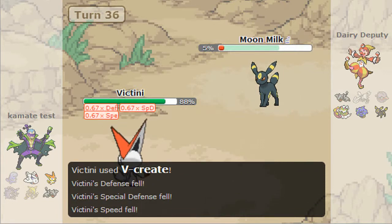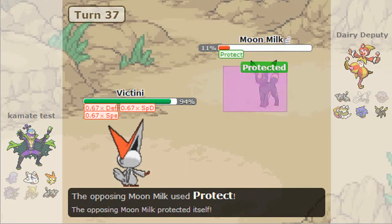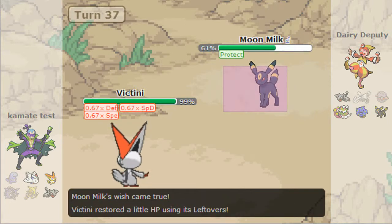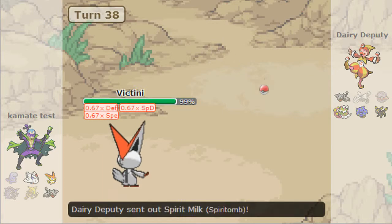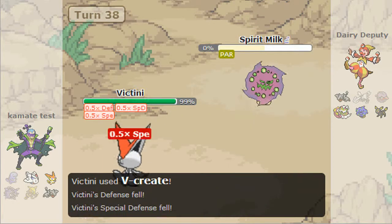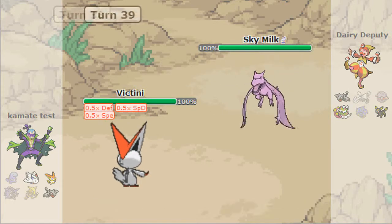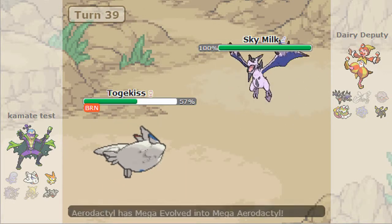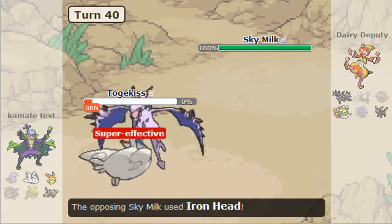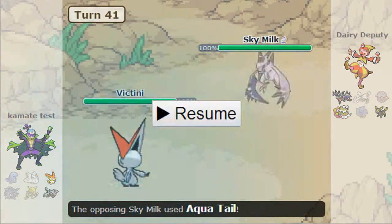Now I can sack Spirit Tomb here if I want — I was only keeping it around because Sucker Punch is a guaranteed OHKO on Alakazam. I switch in just to sack it off. Now with the Speed drops I'll be faster with Mega Aerodactyl anyway. I get a free switch and go straight for Aqua Tail.